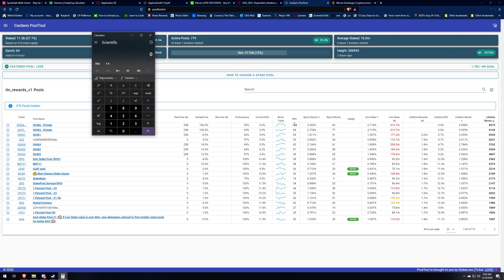IOHK6 is making a bank right now — I don't know how they're at 105 blocks per epoch when no one else is even close to that even at saturation point. What you have to take into account is their fixed fee, their variable fee, and their blocks per epoch. Since they're at 100% performance, we're going to make a nice round number and say 1,000 ADA per block.